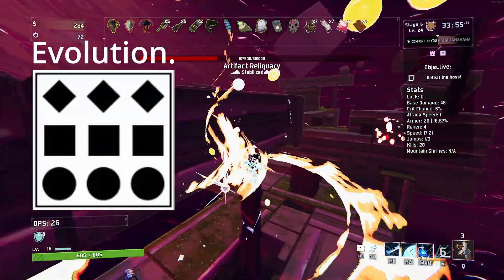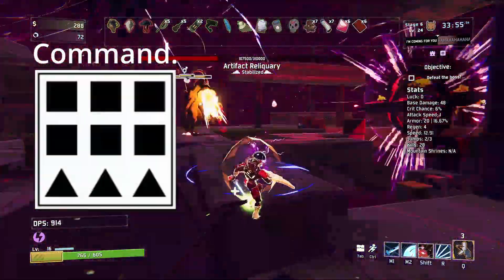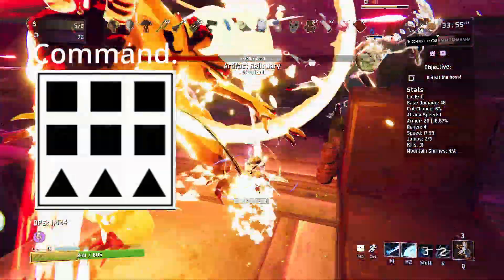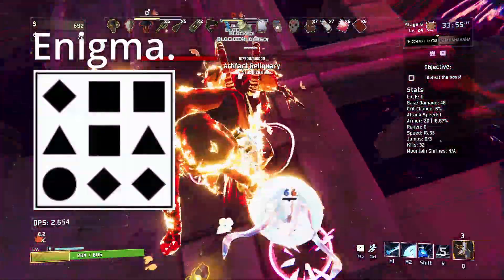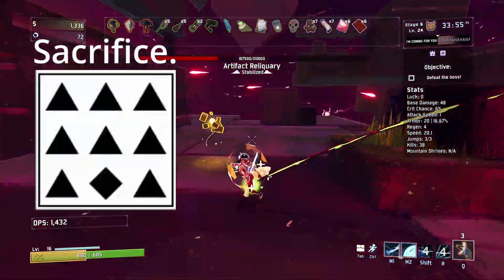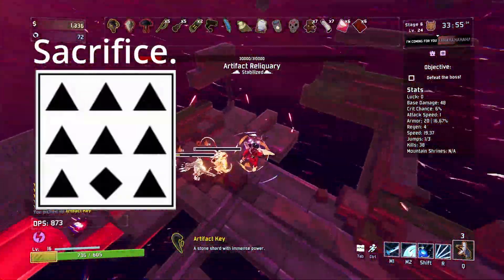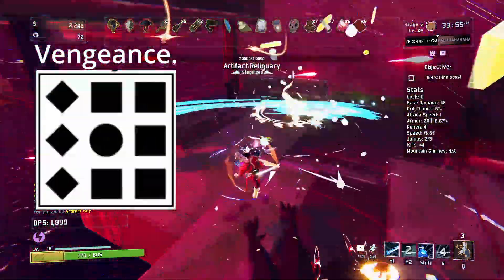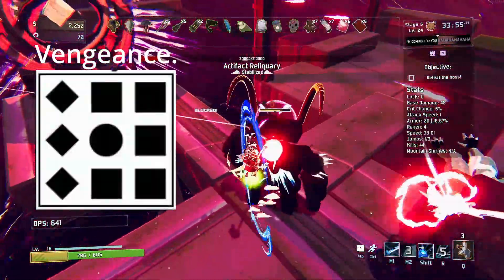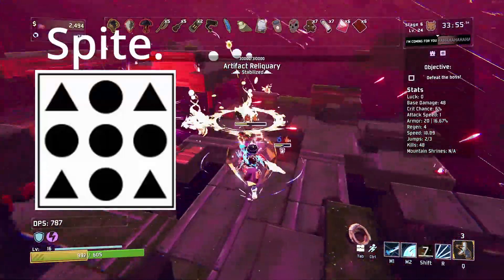Artifact of evolution: monsters gain items between stages. Artifact of command: choose your items. Artifact of enigma: spawn a random equipment that changes every time it's activated. Artifact of sacrifice: monsters drop items on death, but chests no longer spawn. Artifact of vengeance: your relentless doppelganger will invade every 10 minutes. Artifact of spite: enemies drop multiple exploding bombs on death.